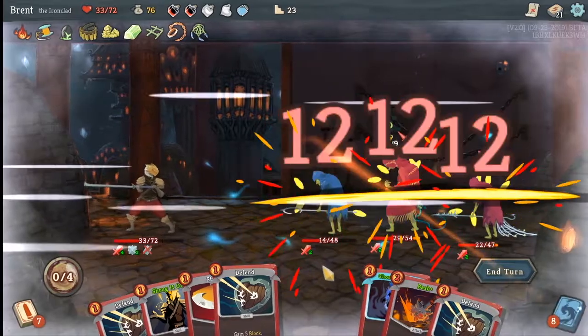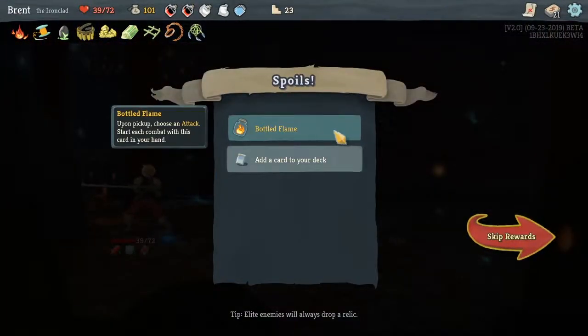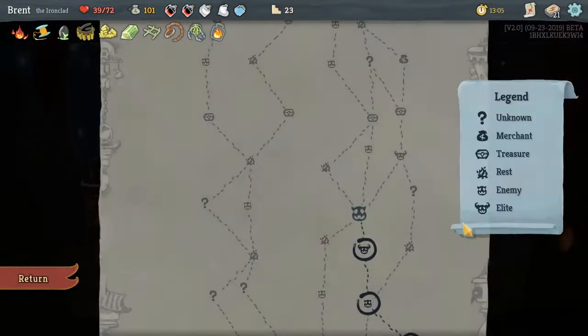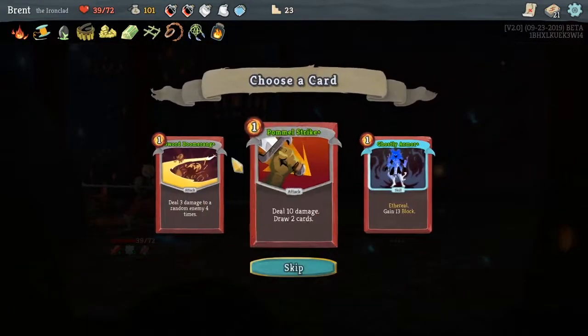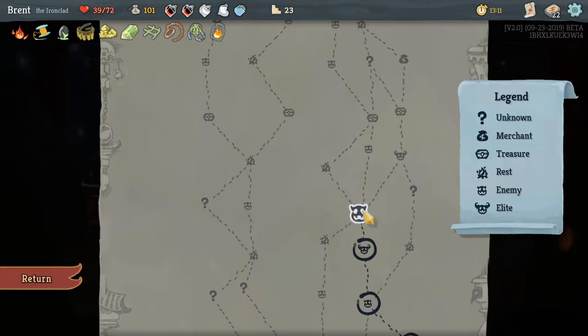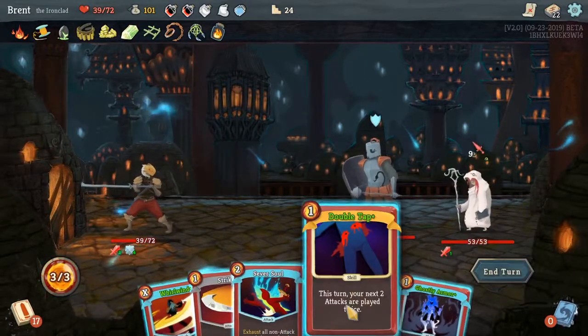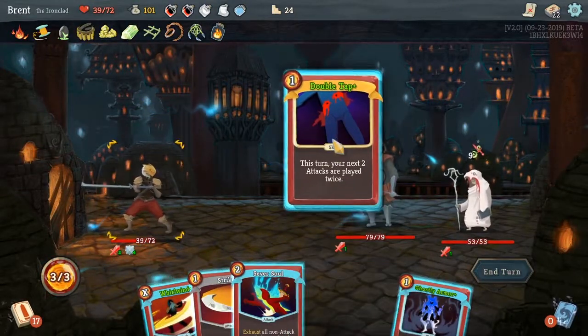48 damage? Yep. See? That's all it took. Bottle Flame — tuck a card in our opening hand. You know it. Return. Anything good? Oh, another Ghostly Armor? Don't mind if I do. Sword Boomerang would have been another good option. We're going to take out another elite, I think, just because it scales with strength really well. Oh man, you guys are not going to have a good time here.